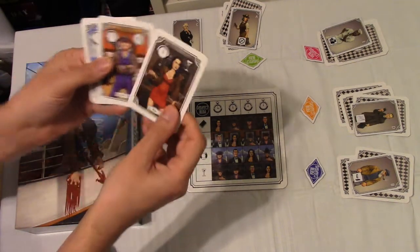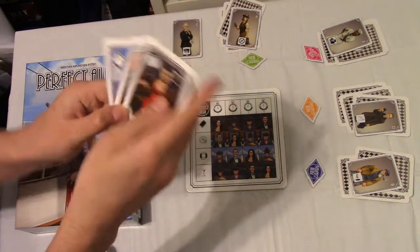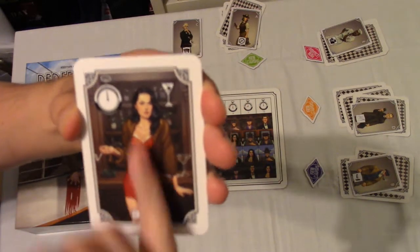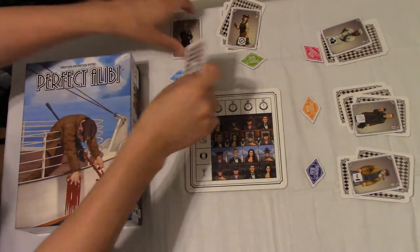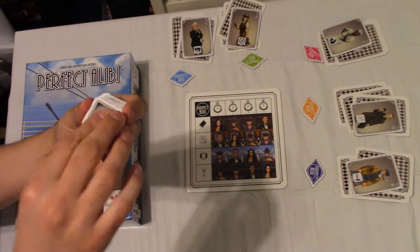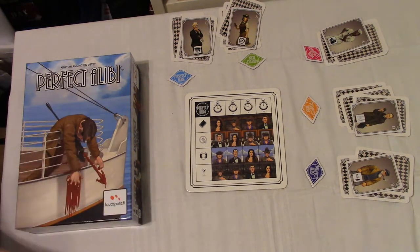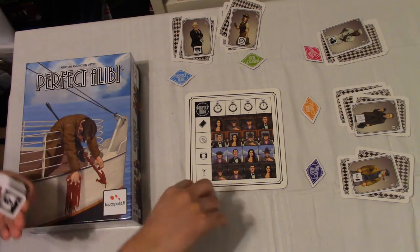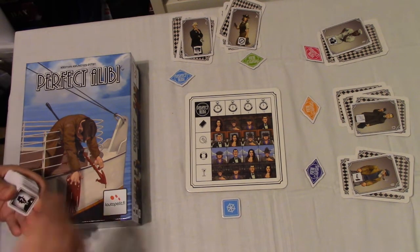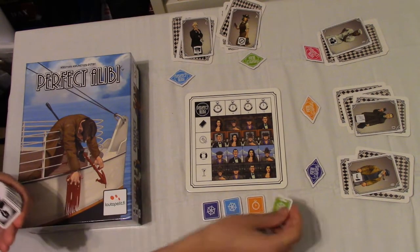What you'll do is mark off the particular cards that you've got here, in order for you to know what questions you're going to ask. As you can see you have time, location, and the person themselves. What happens then is you've got your stack of tokens — or coins — and they have particular symbols on them, which I'll explain in just a second. You will go and put four down here, and turn away, keeping one.